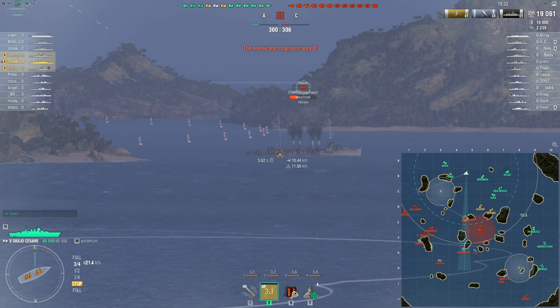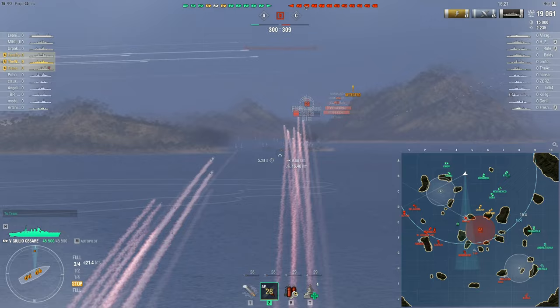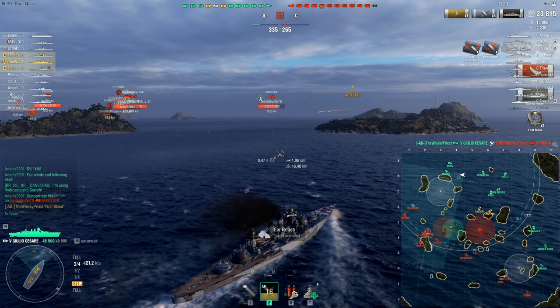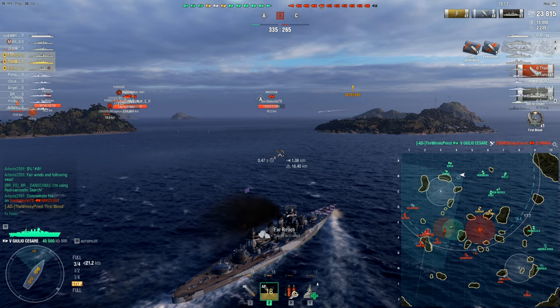Here we are — the Omaha is in a really bad situation. I feel kind of bad for them, because Omahas, you see one, you citadel them, you sink them, that's just how it goes. And that is exactly what just happened there. That was a citadel of about 4,000 damage, gets the first blood, and as well as that he manages to get the far reach talent activated.